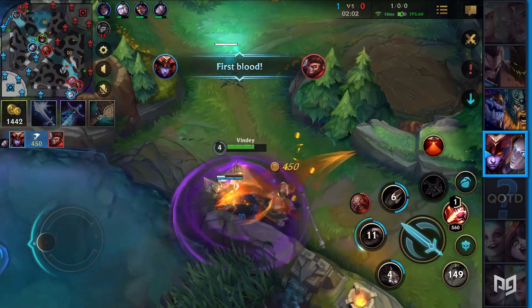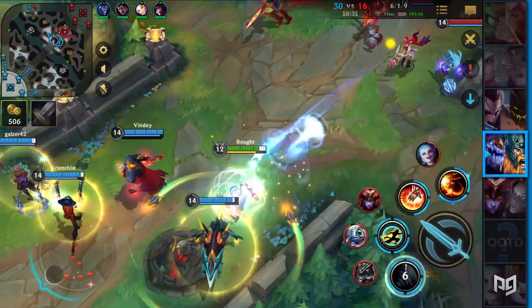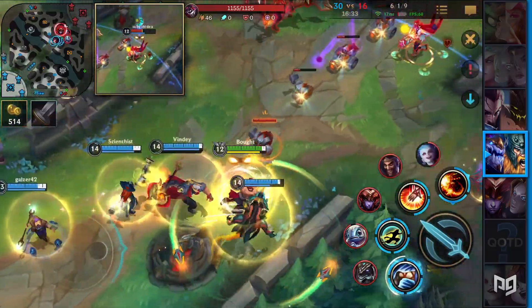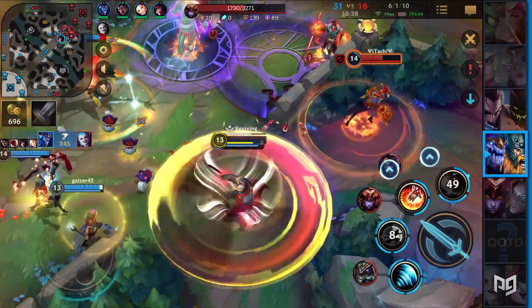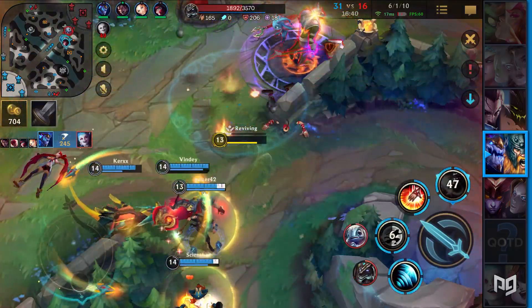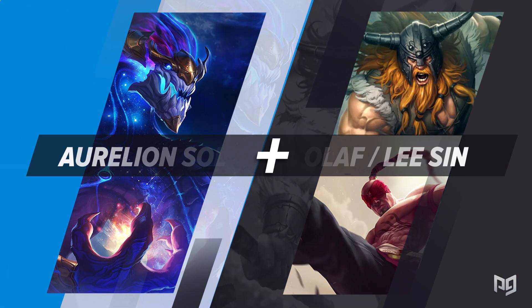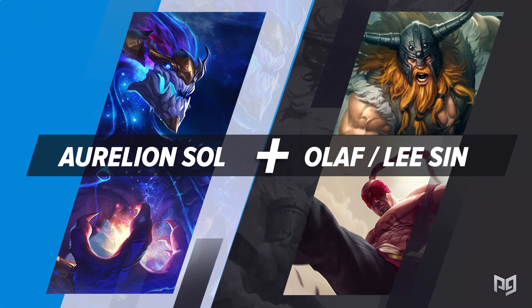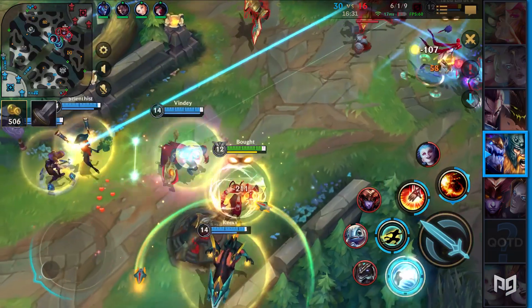Speaking of dragons, Aurelion Sol is a champion that loves to rotate around the map. He spends the least amount of time in his own lane and wants to accelerate the pace of the game. Think about any aggressive champion and play them with an Aurelion Sol. If required, he can just dip out of lane and come assist you. Especially champions such as Olaf and Lee Sin, who are reliant on getting a lead early, will really benefit from having Aurelion Sol on their team — he can almost always be certain to be there for any play they make.